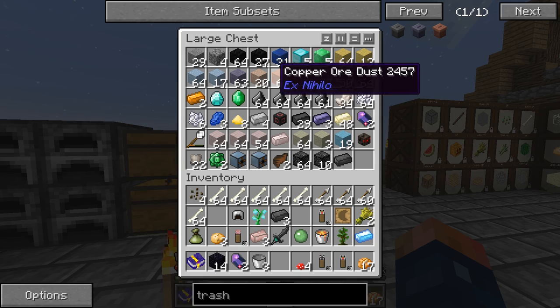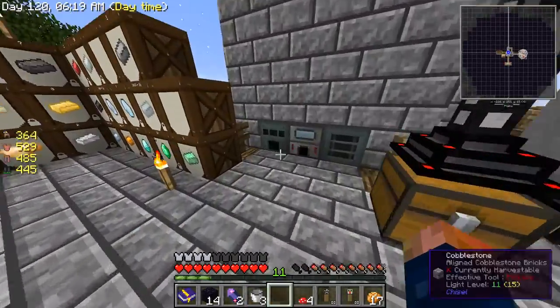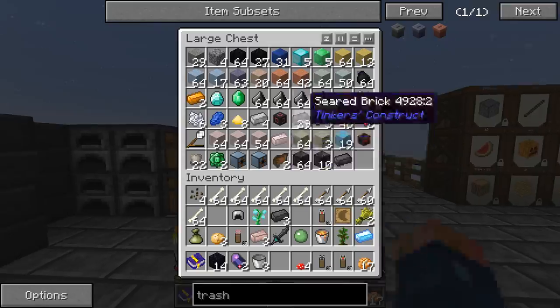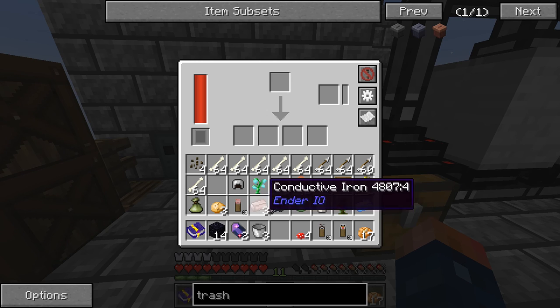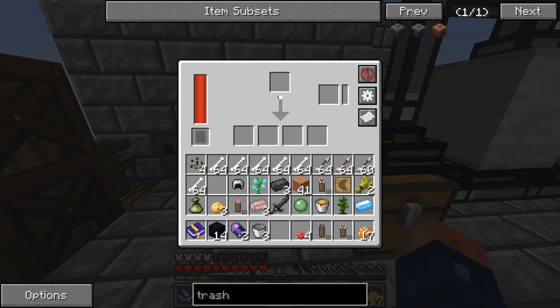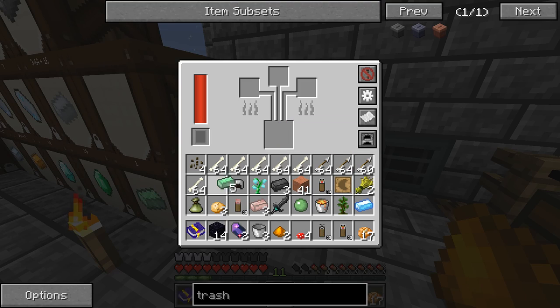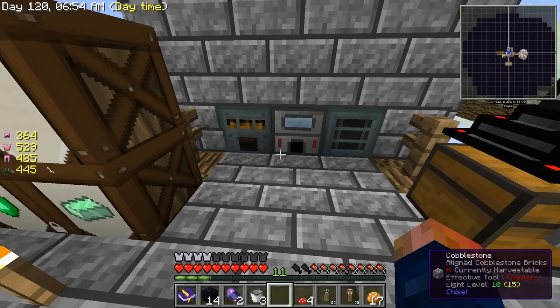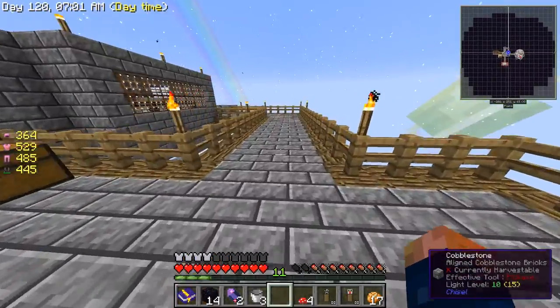This dust produces more ore. I can throw it in here and double it - but wait, it does double it! Oh, it gives me pulverized - sweet! So this is the way to go. I'm just gonna start doing that - this will automatically give me two. I'm pretty sure last time I wasn't able to do that, maybe it was an update. I guess I learn something every time I start playing this.